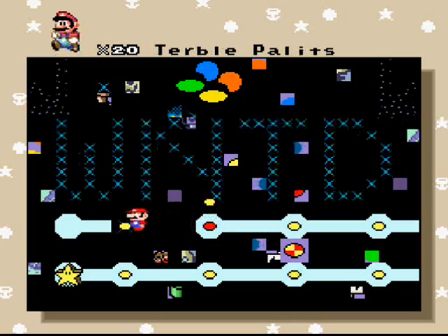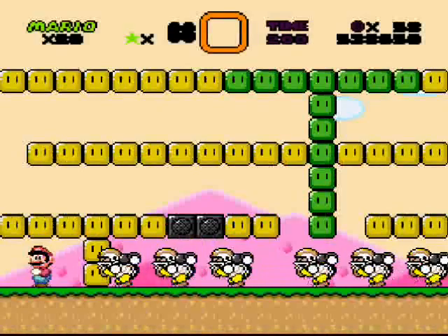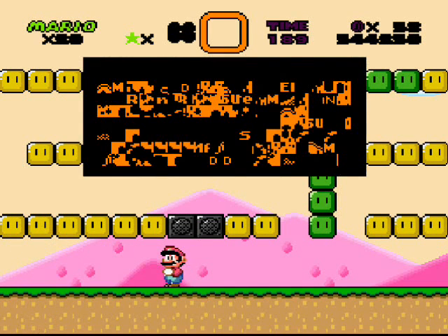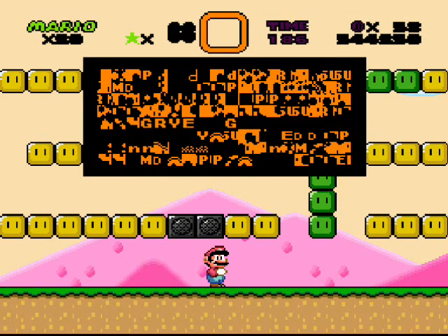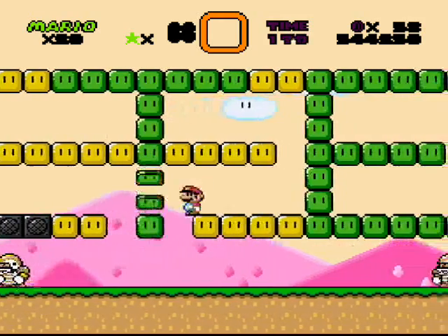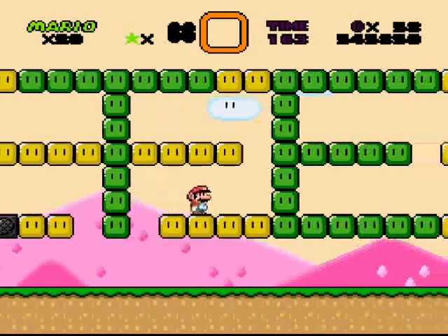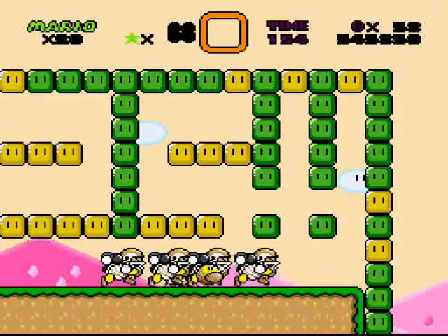This last level isn't actually a level at all. It has no Yoshis allowed, and it's basically a mock test level — made to make fun of test levels. This level actually has no exits whatsoever. By going above the stage I can just show it like this: T-E-S-T, 'TEST,' with exclamation points. And that's the end of the hack.